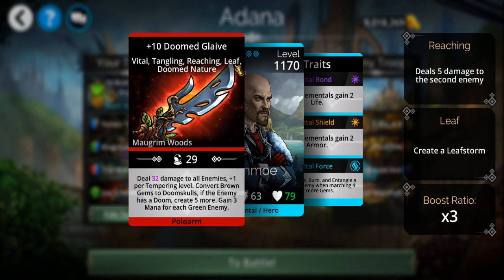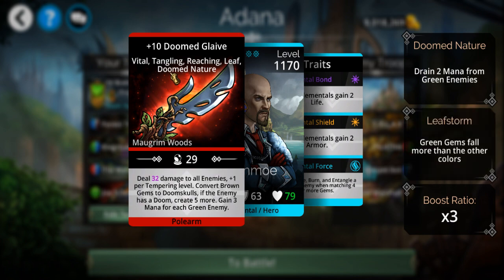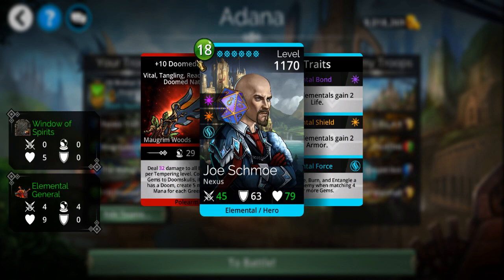This is one of the few things in this game that can consistently induce a leaf storm — I'll explain more of what that is when I get into the demo. It also says 'Doom Nature' on the right, and it drains mana from all green enemies. Again, since he needs 18 green mana to get going, he's definitely going to need it.